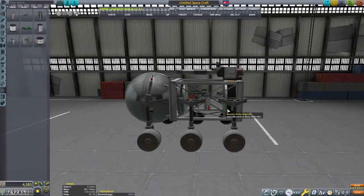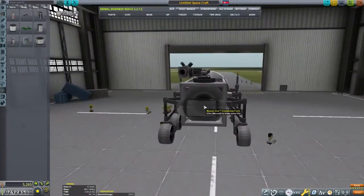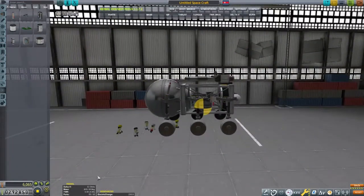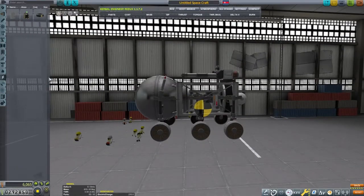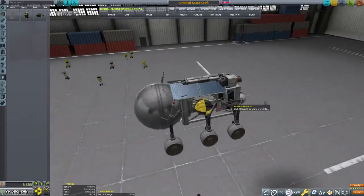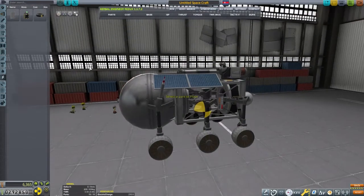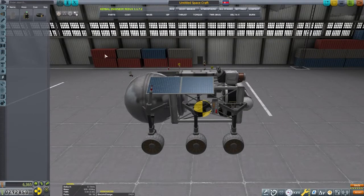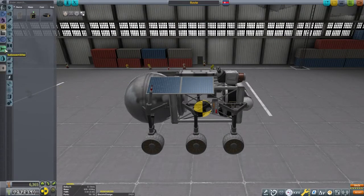This rover will have some of the science experiments and electrical power for the mission. There will not be any need to duplicate the science experiments on the main craft if they are going to be carried on the rover, so our scientists will be able to exit the craft and gather the experiments from the rover during the flight. I'm trying to mess around with the solar panels to make the craft look a little more aesthetically pleasing, and we'll just call this 'the roving.'